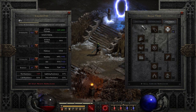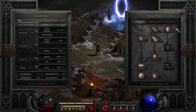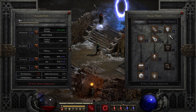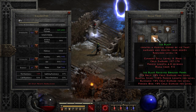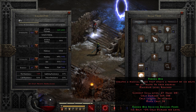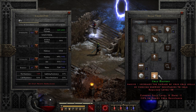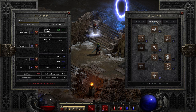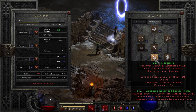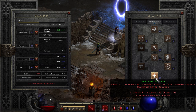Here is the skill tree layout for cold. We have one point into frozen armor — it's a good bang for your buck. One point gives you a nice boost to defense and of course that freezing aura. Then we have one point into everything until we get to frozen orb. We've maxed out frozen orb at 20 hard points and we've dropped one point into cold mastery. In the lightning skill tree, this is where we have invested most of our points — 20 into lightning, 20 into chain lightning, and 20 into lightning mastery.